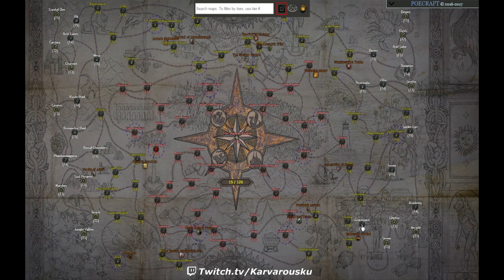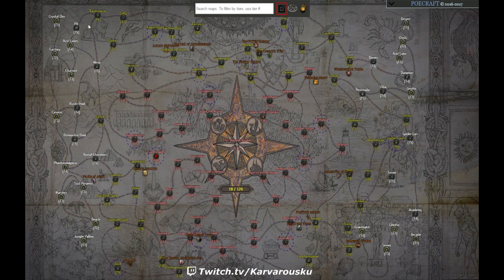The first tier 4 map we unlock is Graveyard, and the reason is Academy — we need to get it, and it's only connected to Graveyard and Spider Lair. So we'll be running Graveyard until we find Academy. Graveyard trades up into Tower so we actually have to run it. Once you find Academy, you can unlock Acid Lakes and Phantasmagoria for Primordial Pool and Pit. If you find Pit before Primordial Pool, you may unlock Waste Pool because it can also drop Primordial Pool, giving us two out of four tier 4 maps that can yield a Primordial Pool. After you have Pit and Primordial Pool, you can unlock the rest of the tier 4 maps.